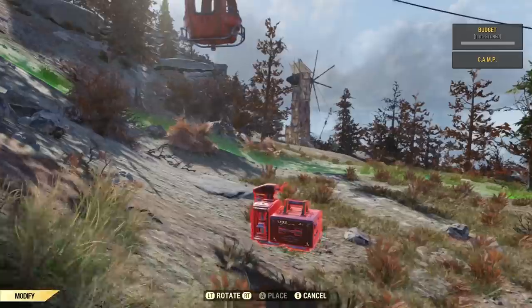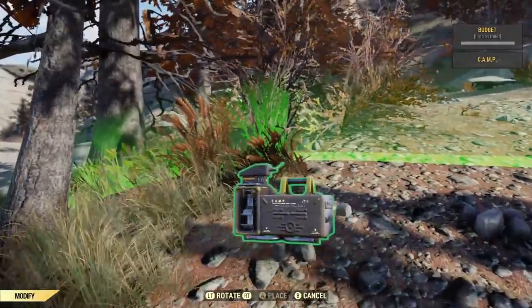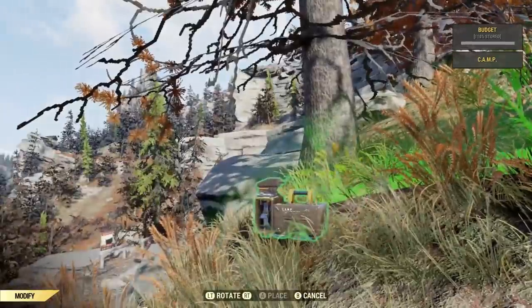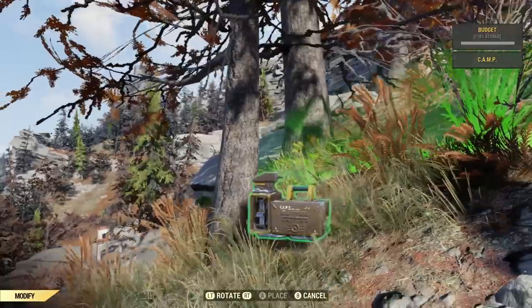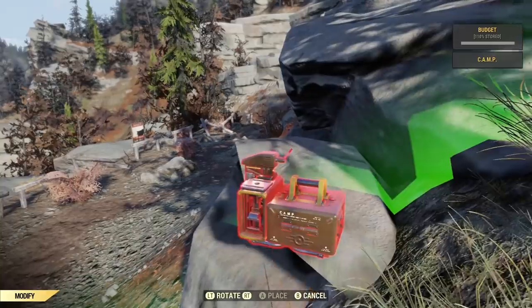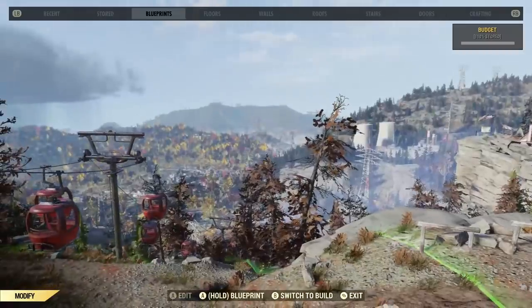It would be kind of cool if you could just pack up your camp and go and didn't have to leave it there, but there's no real harm in leaving it — it can't be destroyed, the device itself at least. Sometimes it's kind of nice to stumble on a camp someone else has left behind if you need to scrap some materials or craft some ammo. If you're worried about your stuff getting damaged or destroyed, you can just store all the items down to your camp device and leave it there.